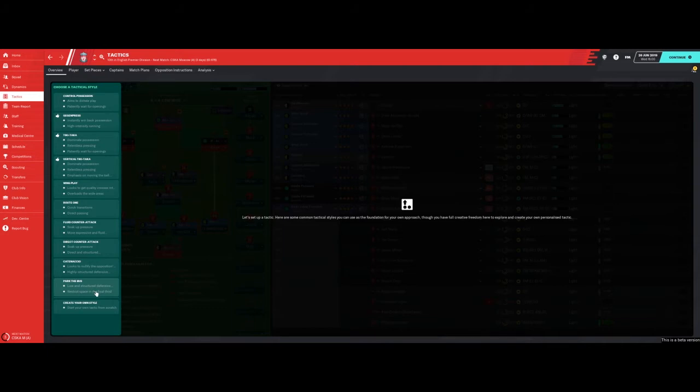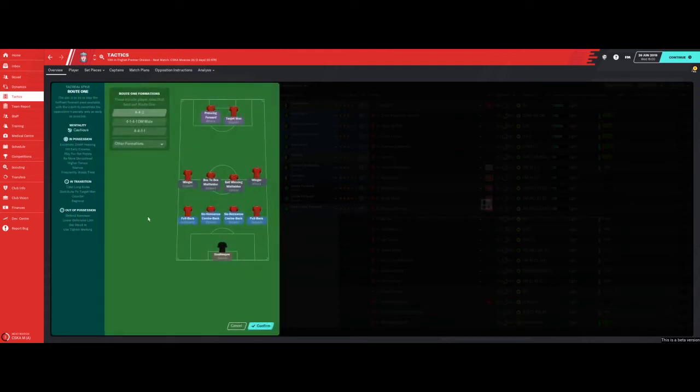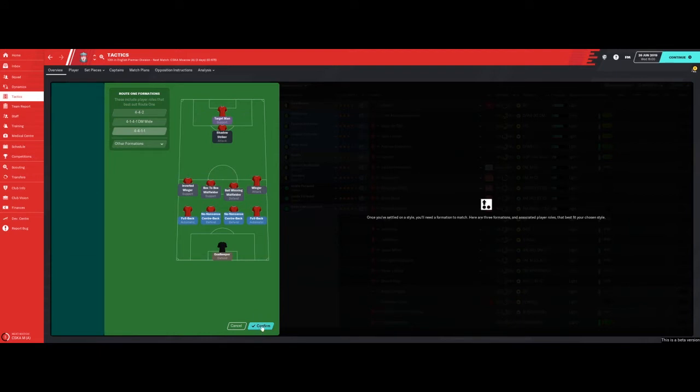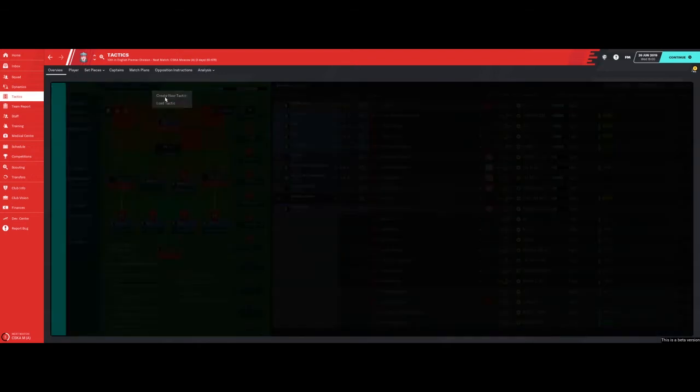There's also the park the bus, which is low and structured defensive, restricting space in the final third. My advice if you're going to build a defensive style is to look at every single one, from route one — even though route one isn't exactly a defensive strategy. We'll put route one on and go four-four-one-one.